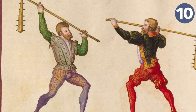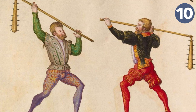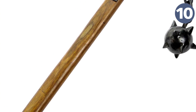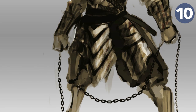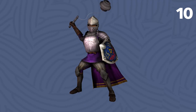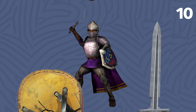A flail actually refers to two different weapons: a long two-handed infantry weapon with a cylindrical head, and a much shorter one — the one you're familiar with — with a round metal striking head. The defining characteristic of both is that they involve a separate striking head attached to a handle by a rope or chain. The tactical virtue of the flail was its capacity to strike around a defender's shield or parry. Its chief liability is a lack of precision. But if you're dealing with someone who knows how to use a flail, how do you stop them?